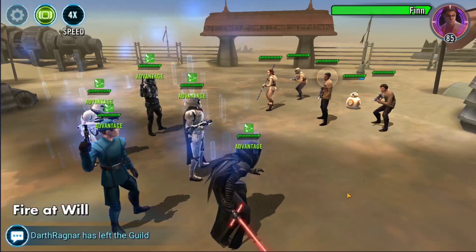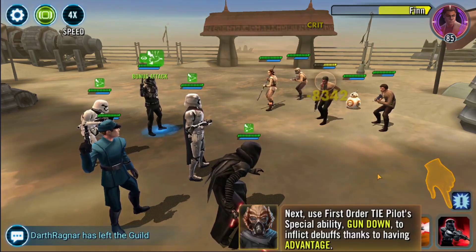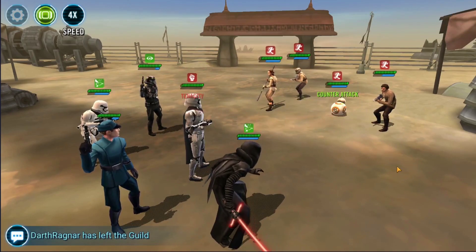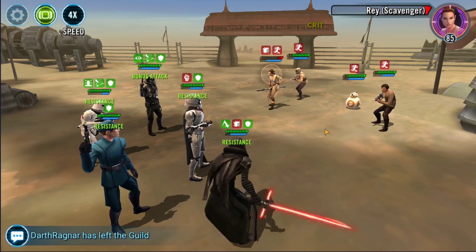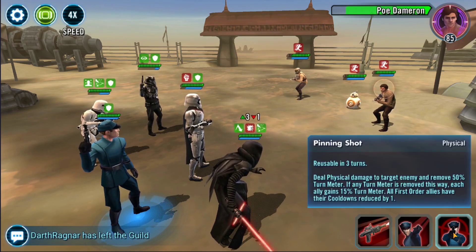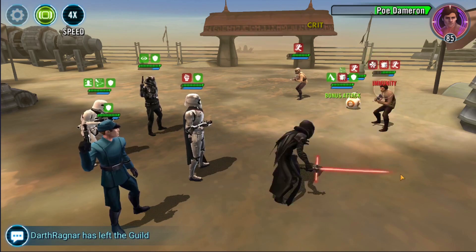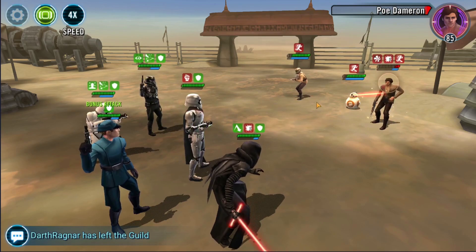We'll finish this off and then it'll restart and progress through some of the more difficult stuff. Shoot him in the face a couple more times — that hasn't killed him yet. We'll get all of them, slice them up, armor up with the First Order Stormtrooper, then shoot her in the face which will kill her off. We've got pinning shots — deals physical damage and removes 50% — so let's use that, then slice him up again. Kill him. There we go.